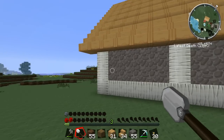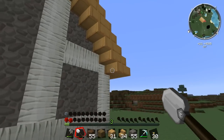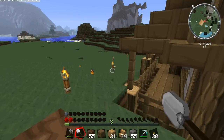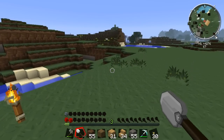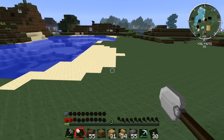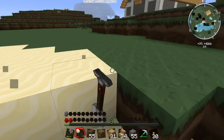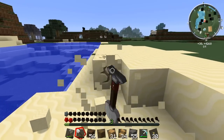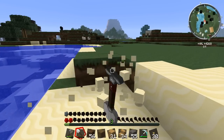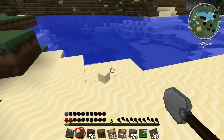The barn is almost complete — I need to decorate the inside, but we've got the exit point around the back for shipping in materials. Before we do anything, we need to build peat. In forestry, peat is a fuel source for peat engines, and I need peat engines to run the machines in the barn. To build peat we need bog earth, and to get bog earth we need sand, dirt, and water. I'm gathering a load of sand now.